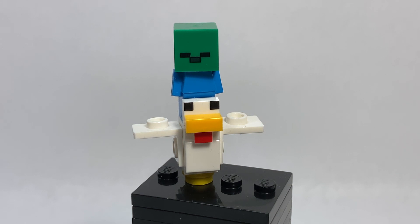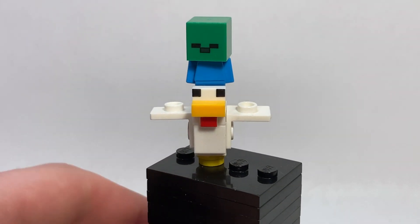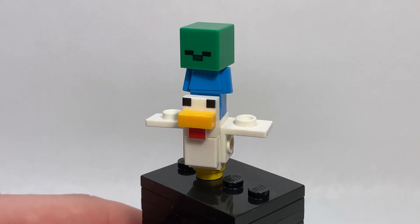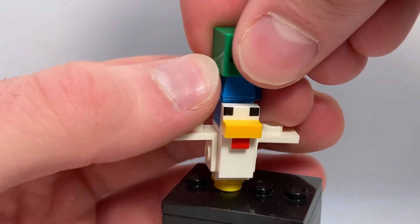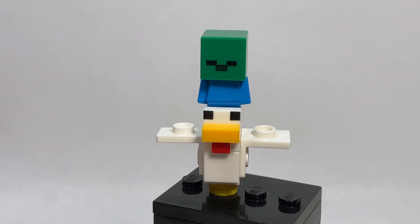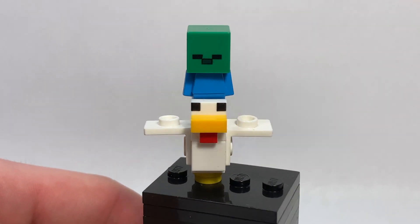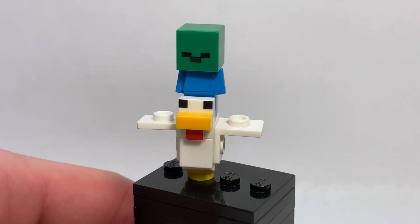This is technically two characters, but here we have the chicken jockey. Really great design. The chicken remains unchanged from previous inclusions. However, unfortunately, the baby zombie is exclusive — and by that I mean they took away the detail. The old version of the zombie had a little bit of printing at the top of the baby torso, just like the adult zombies do. This one does not, as you can see when I pull the head off. That does mean you can use this body to make a nice custom figure, but it also means this is a downgrade from the last time they had this figure, and there's no excuse for that. They really should have kept the zombie the same, especially in a $100 set. That being said, it is still really nice to get, and I love having more chickens because you can never have too many chickens.